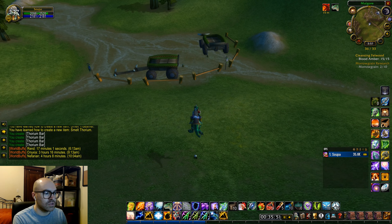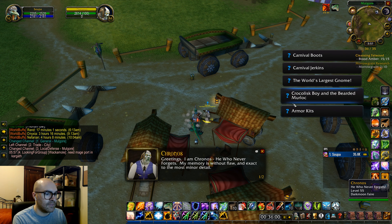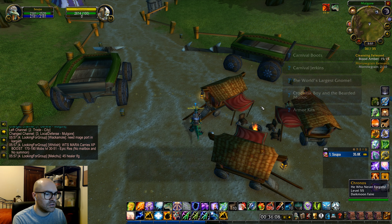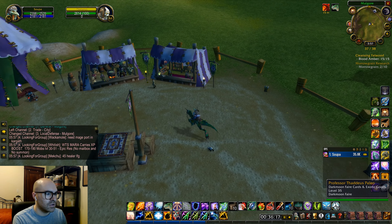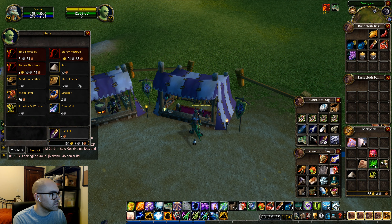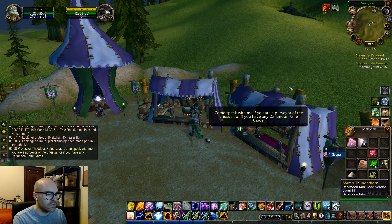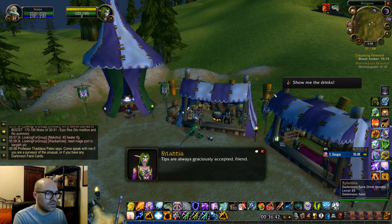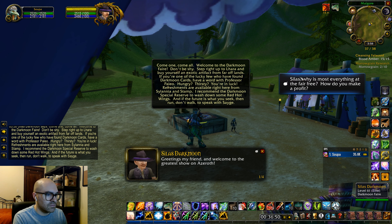While we're here I grabbed the quest for Hamuul Runetotem on Elder Rise. We'll grab and complete this quest — I think the follow-up will send us to Un'Goro, which I don't really care about going to right now but it's probably where we'll end up. Let's go turn this quest in anyway. Greeting shaman, there's much to do — 407 experience. Bring 20 Un'Goro soil samples.